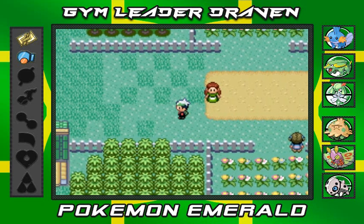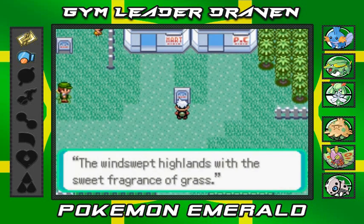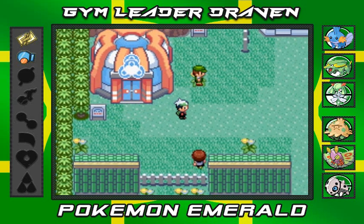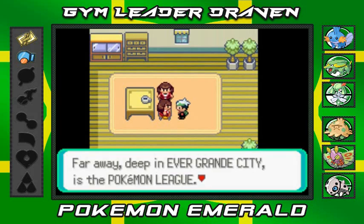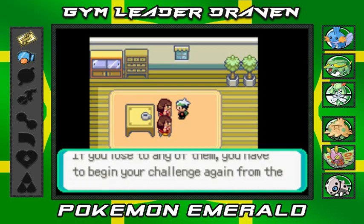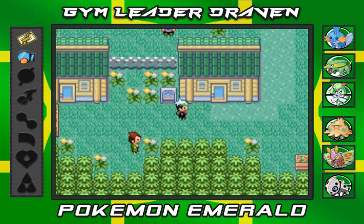And because of that, we are now in Verdanturf Town! The wind-swept highlands with the sweet fragrance of grass — must not have a lot of pollution. There's the Battle Tent here — in Pokémon Ruby and Sapphire this was a Contest Hall, but in Emerald it's a Battle Tent. And far away in Ever Grande City is the Pokémon League — you have to battle the Elite Four all in a row, and if you lose you start again from the first.